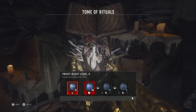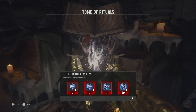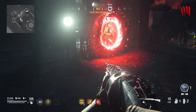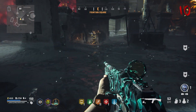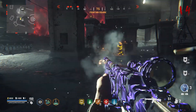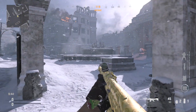Let's take some time to explore what was added to zombies for season 1 reloaded. We do have the tomb of rituals — you can now upgrade your artifacts. Ring of fire did get a buff, not a damage buff but a buff where it takes ammo from your stock. The pack-a-punch itself now has pack-a-punch camos — the first tier is red, the second tier is turquoise, and the third is purple.